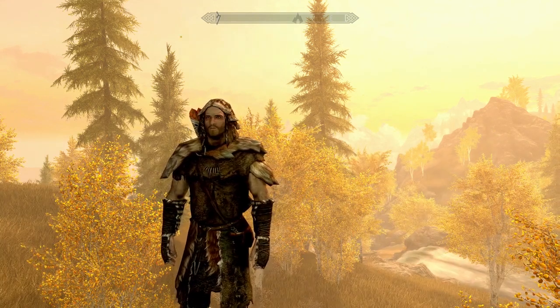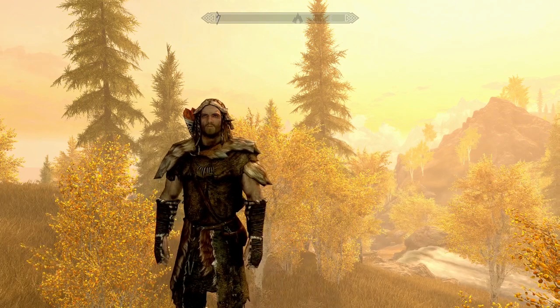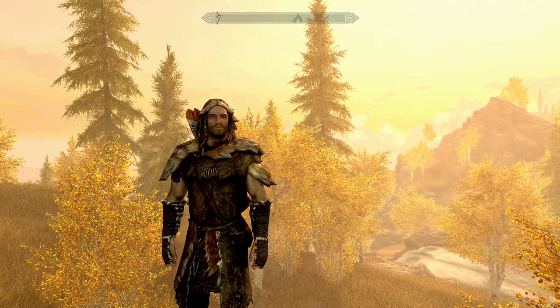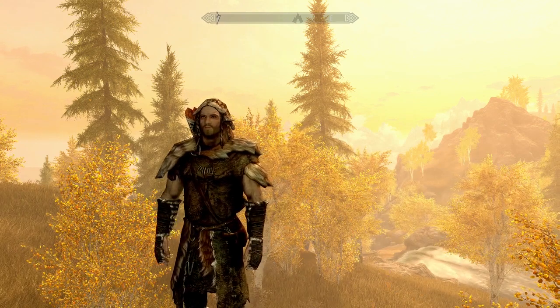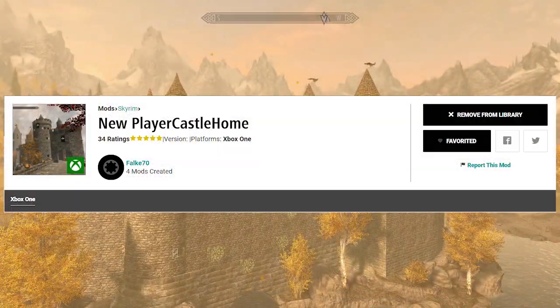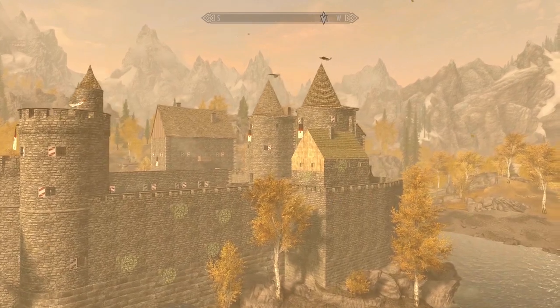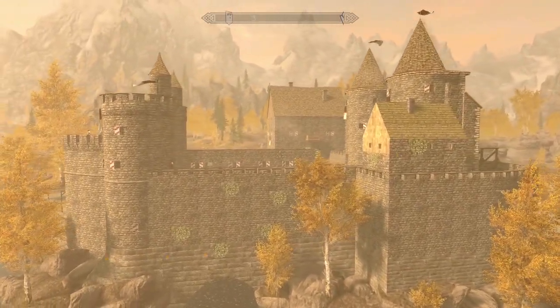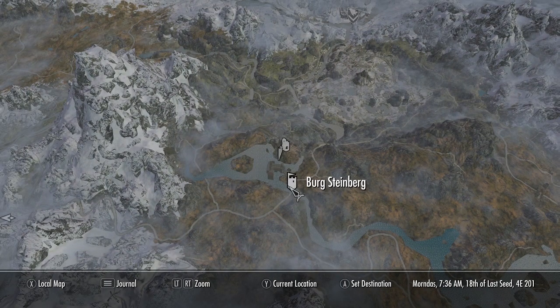One of which is a massive castle, and the second and third are two much smaller chateaus, located very nicely out in the wilderness of Skyrim. Today we're taking a look at this mod, which has by far one of the most generic names I've ever heard — almost like the save file was the name of the home on Bethesda.net — but I'm going to call it Steinberg Castle.